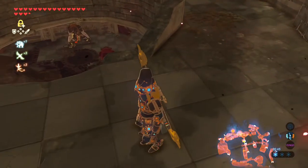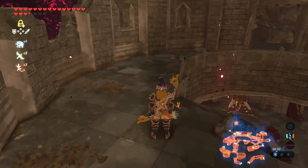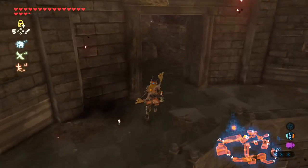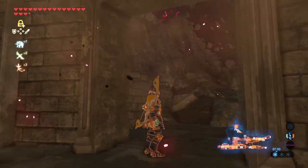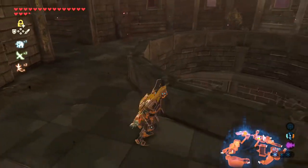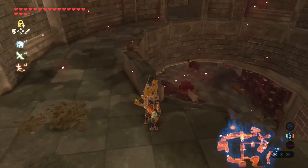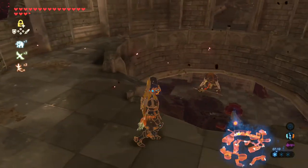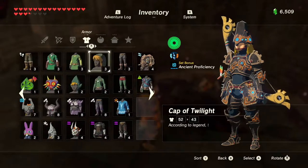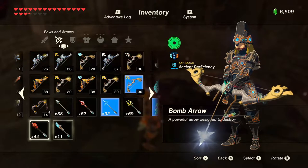There are some enemies that look to have very, very, very powerful weapons. This path is blocked. There's a lot of purple stuff that's hurtful. There's a dude with a very nice blade that I want. I'm going to go into my inventory and get a bomb arrow on, because I actually have more bomb arrows than regular arrows.